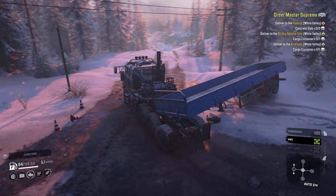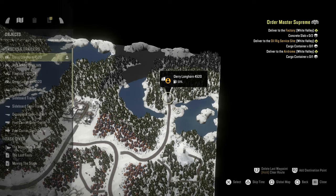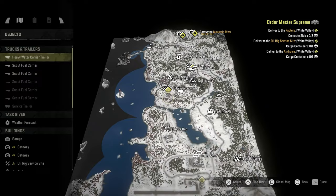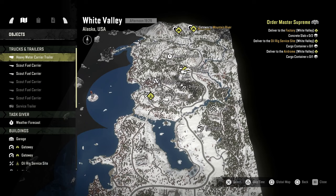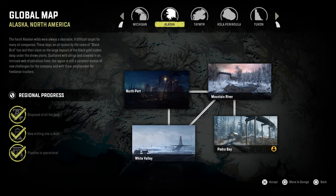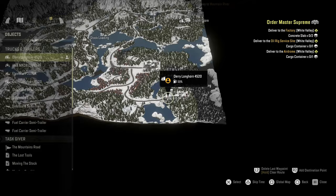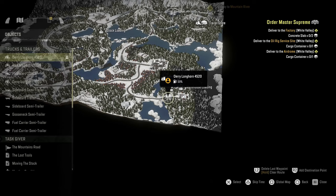Cargo containers were from... I was thinking the Aerodrome. I was thinking the one in... No, that is White Valley, isn't it? Now I'm losing my mind. Yeah, that is White Valley — that doesn't make any sense. I swear you got the cargo container from there. Where are we? We're Pedro Bay. So there's nothing in Pedro Bay.